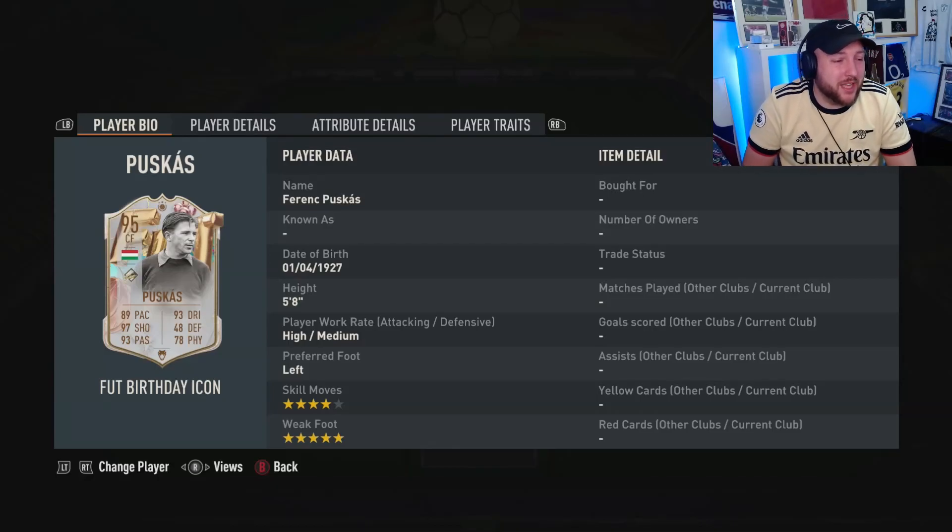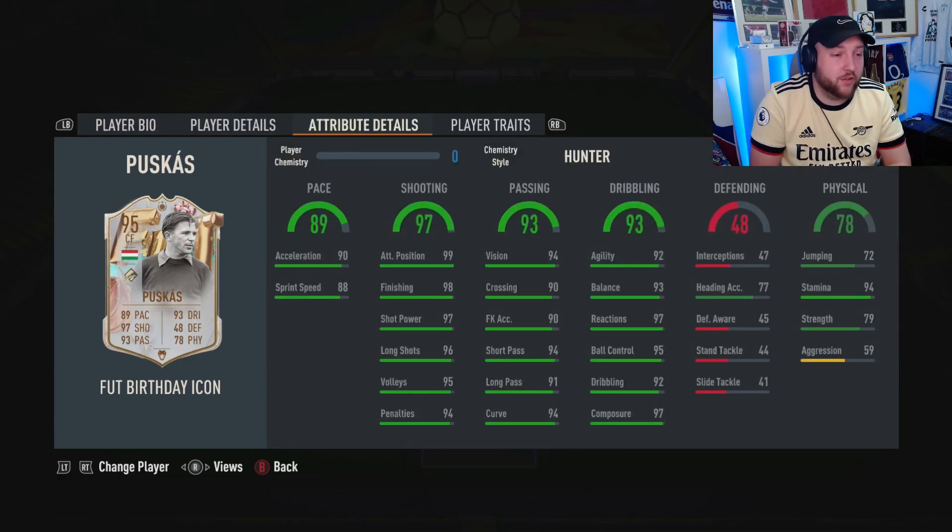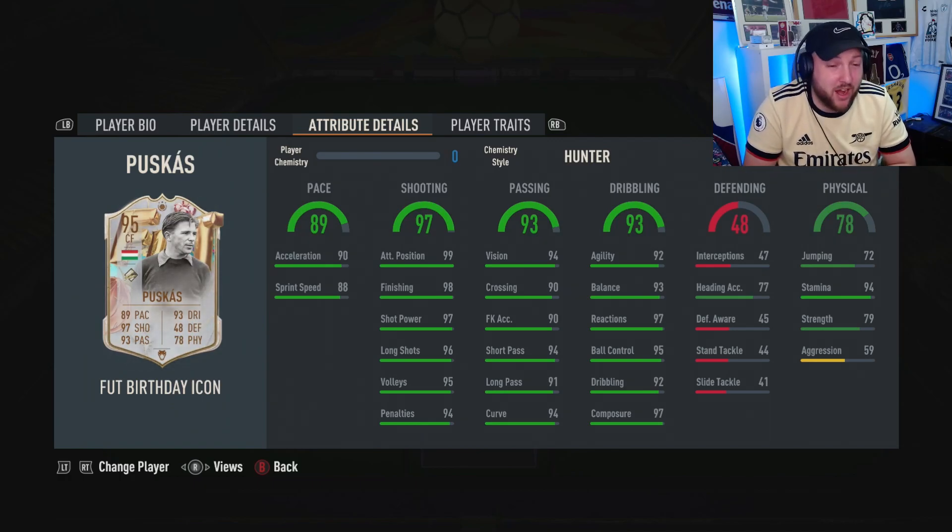We are looking at the Foot Birthday icon Puskas, who has got five-star weak foot, four-star skill, left-footed, high-medium work rates, five-foot-eight. Can he play striker or centre-forward? But look at these stats — it's an unbelievable card, like ridiculously good. Out-of-this-world passing, out-of-this-world shooting.